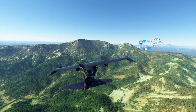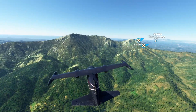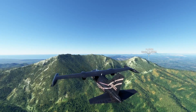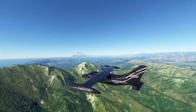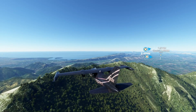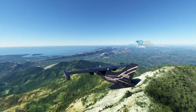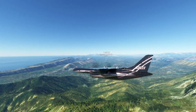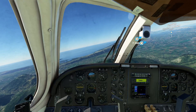We can see the airport — let's give it a bit of power to go a bit higher because there's a mountain here we need to go above. Then it'll be alright for the landing. Okay let's slow down a bit — perfect. Nearly there. You can see the speed right there, it's 160.